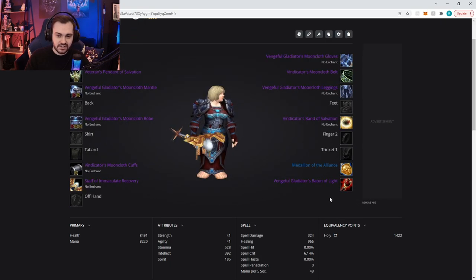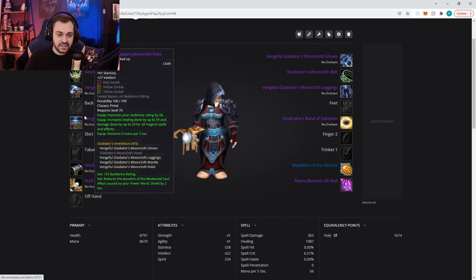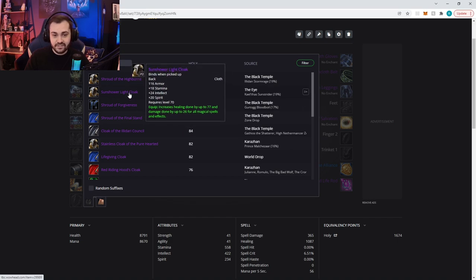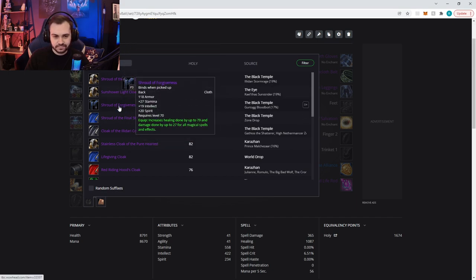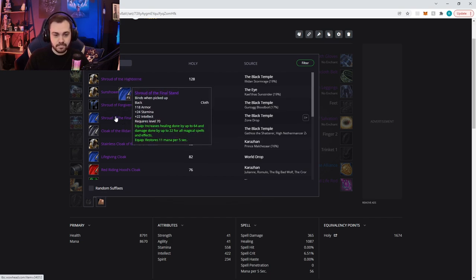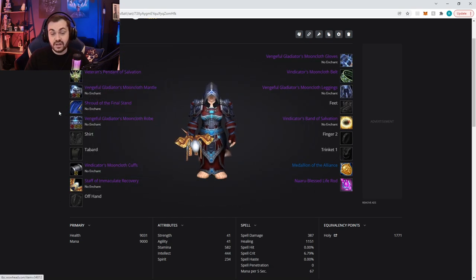Those are the PvP items you're generally going to want — swap them on when needed. For the other PvE items, we're going to go for the T6 helm. Same as before going T4, T5, T6. If you can't get the T6 helm, the Naaru helm is a good grab. For the cloak, there are a couple of decent options. If you have Sunshower already, it's pretty good. The other two options are Shroud of Forgiveness and Shroud of the Final Stand — I feel like Shroud of the Final Stand is overall a little more well-rounded, as Shroud of Forgiveness has a lot of stam but low intellect.